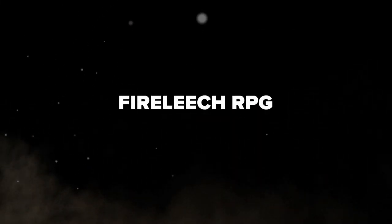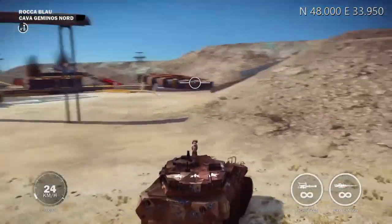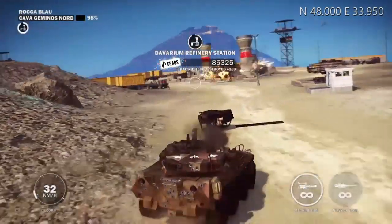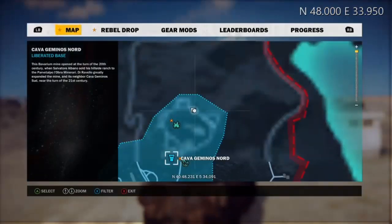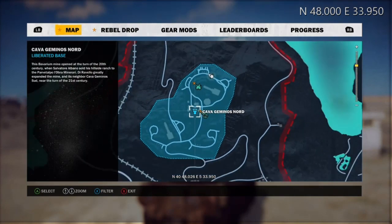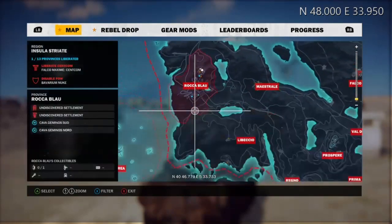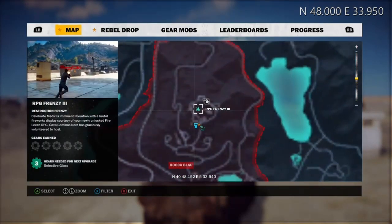Alright, and then we're looking at the Fire Leech RPG — that really should be your next bet. You'll find it at North 48, East 33. This is the Kava Jumanos Nord. There's also Jumanos Sud, but you don't want that — you want the one that's higher up. I cleared out the other one thinking it was the right one. You basically need to go straight north from where you got the CS Navajo.